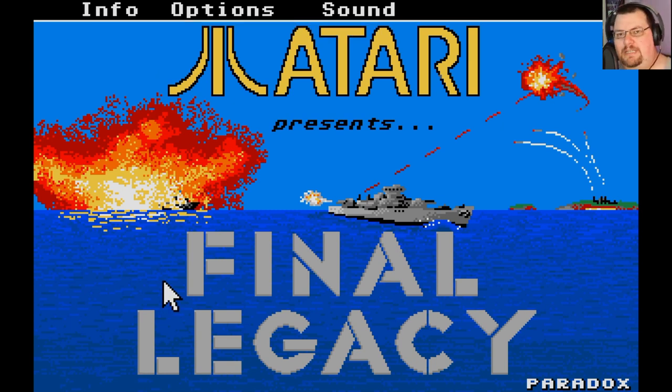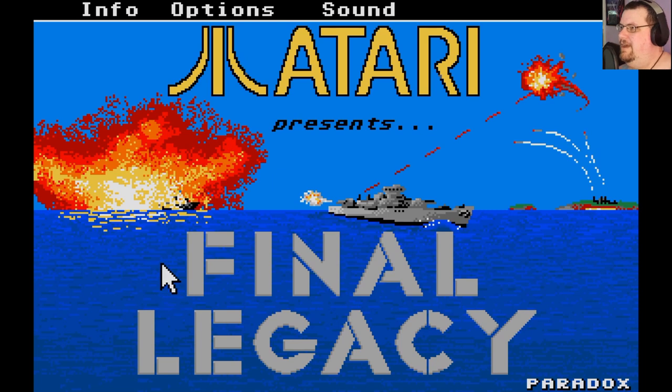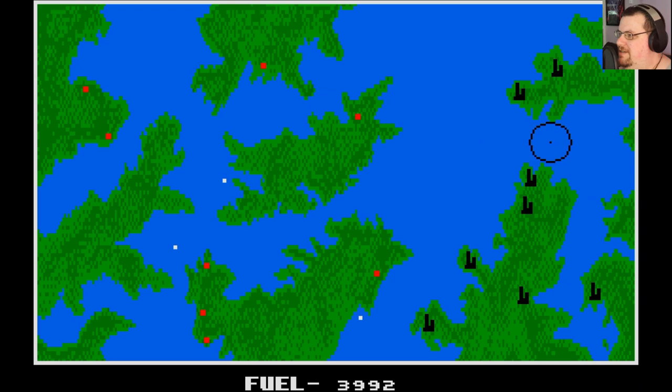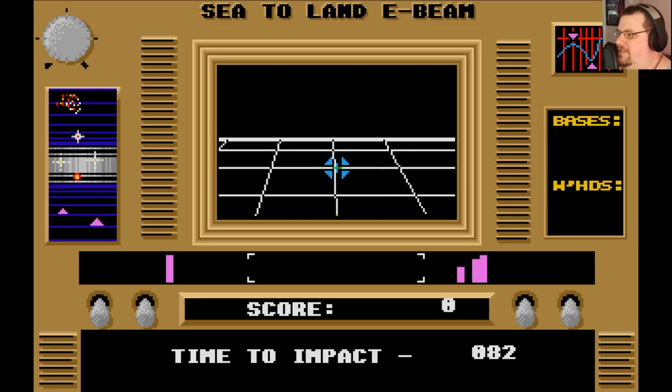If you've not seen the previous episode on the Atari 8-bit version of this game, this is essentially a Cold War paranoia game in which you captain a large ship called the Legacy and you are the last hope for humanity. You have to go out and destroy all the enemy's intercontinental ballistic missile sites. You have this overview map with four different modes — first of which is navigation. The little black dot is you and the circle around it is the range of your weapons, so you get these red dots in range, press fire, and switch to the Sea to Land E-beam mode.